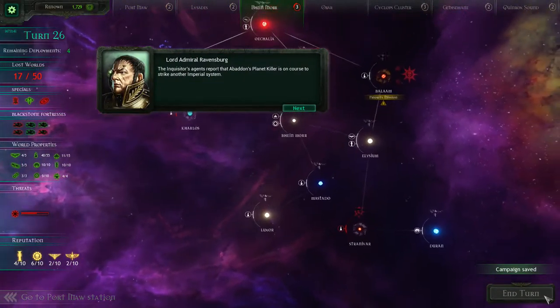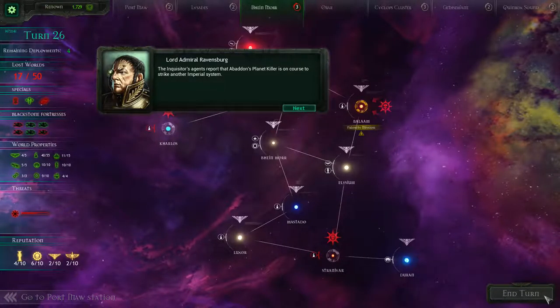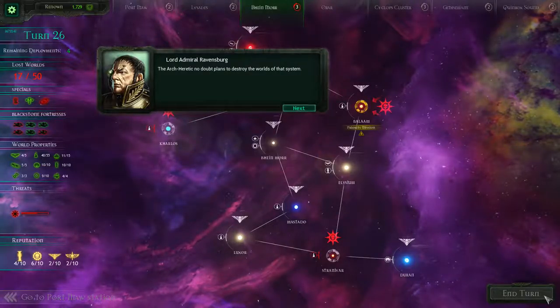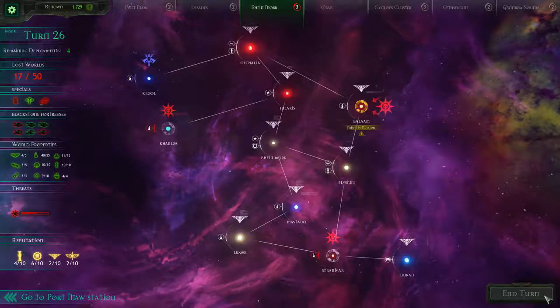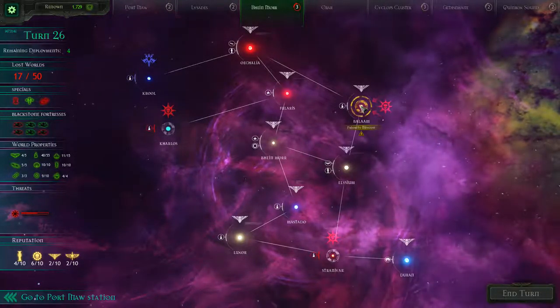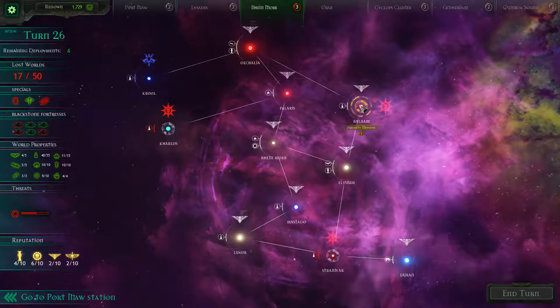The inquisitor's agents report that Abaddon's planet killer is on course to strike another imperial system. The arch heretic no doubt plans to destroy the worlds of that system. Okay, we have a priority mission versus the planet killer — that's not what I wanted at all. That's terrible.